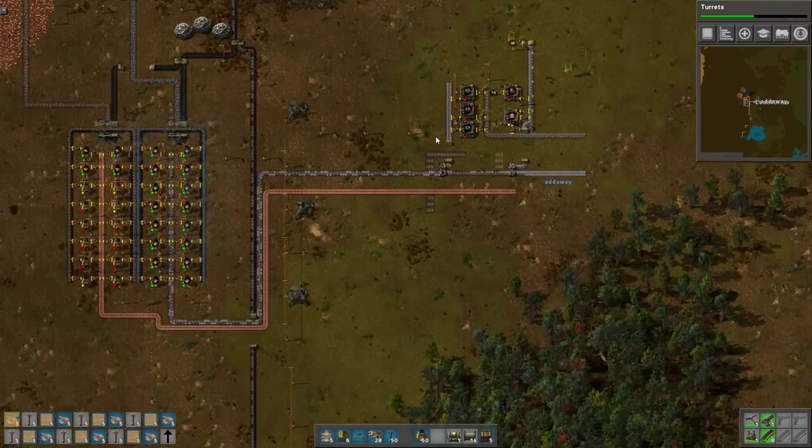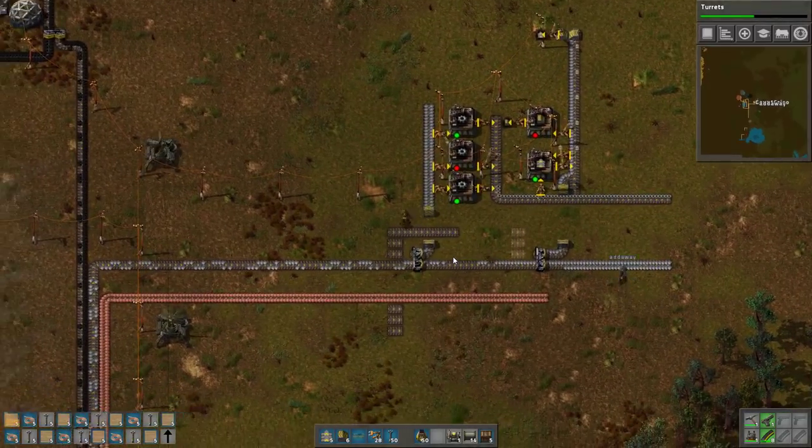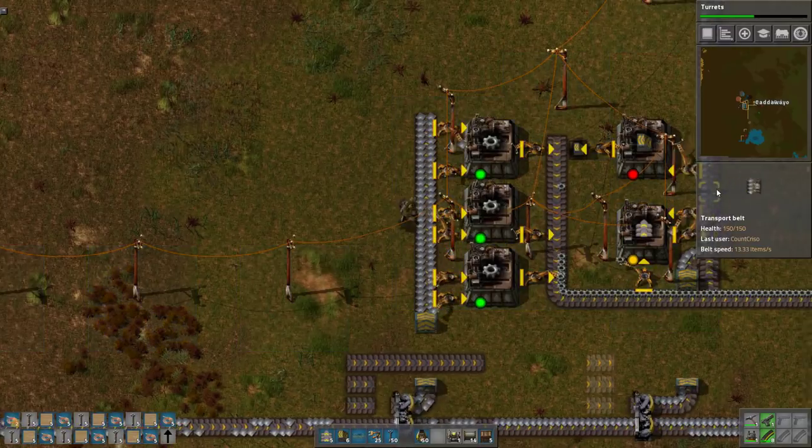Hello everybody, this is Count Christo. Welcome back to Factorio, played expertly with Adway. Say hello Adway. Hello there. We're doing really well, as you can see.